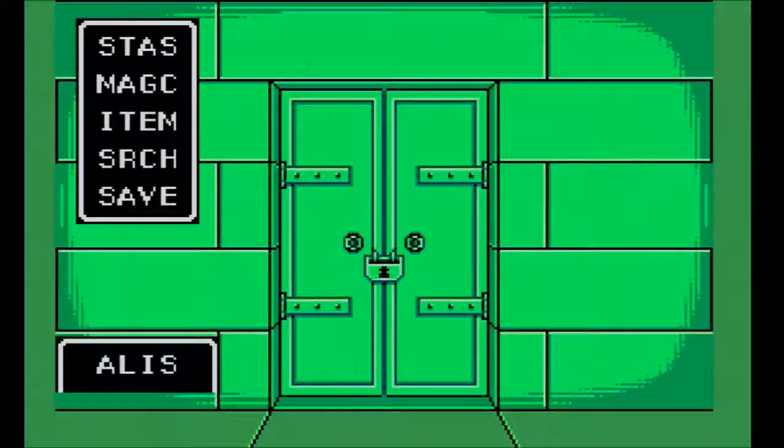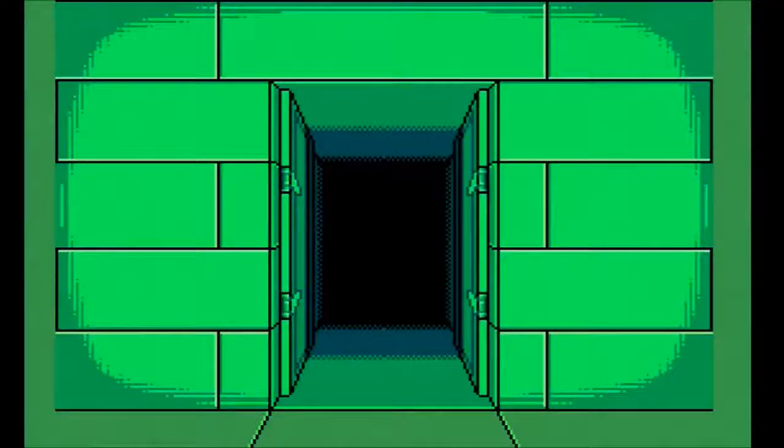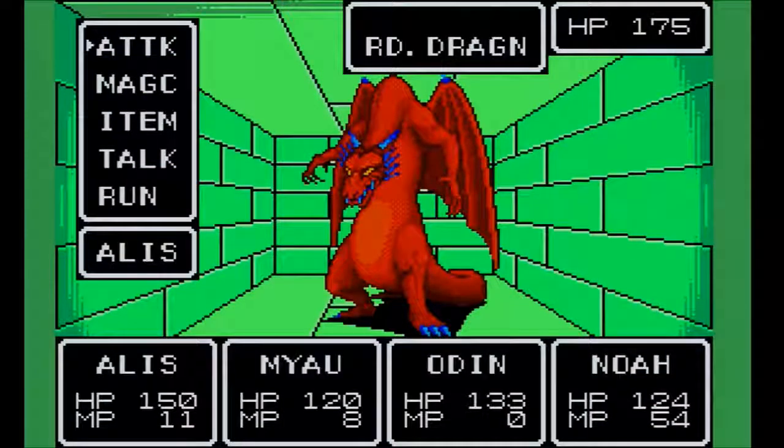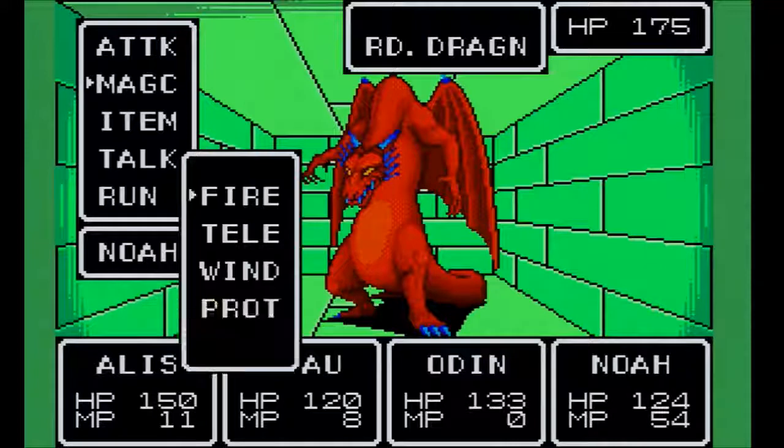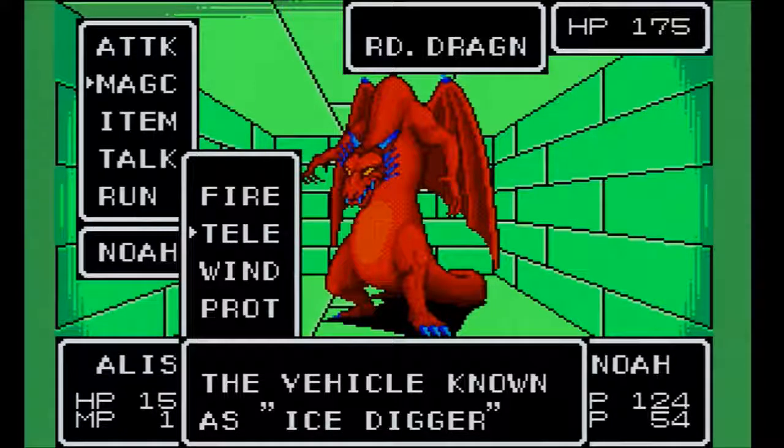So we are currently in the Forgotten Tower and this is the door that leads to the fight with the red dragon for the Laconian Sword. What I actually want to show you is that you can entirely miss the Laconian Sword if you engage this fight and instead use Noah's telepathy to talk to the dragon rather than fight it. The red dragon answers, says something about the ice digger, and off it goes — no chest, nothing. You can entirely miss Alice's strongest weapon in the game, so whatever you do, do not talk to the dragon.